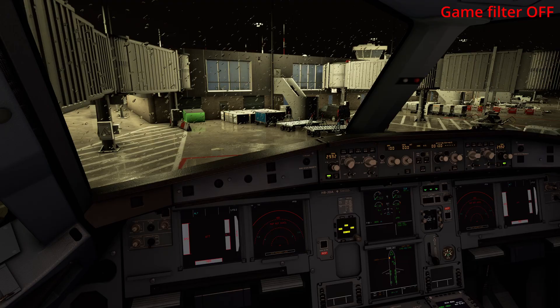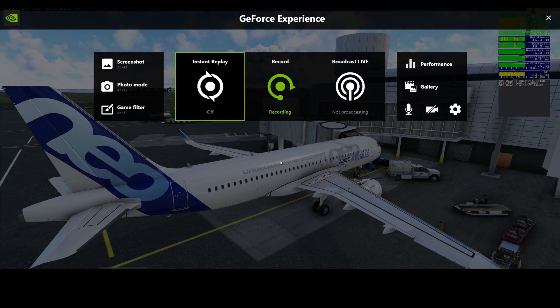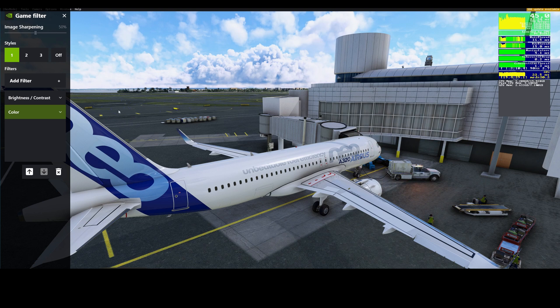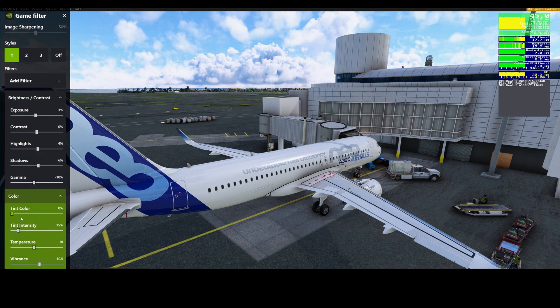To bring up the NVIDIA overlay, you press Alt+Z, then click on the game filter button. Here are my settings — these are the only two things that I'm changing, and as you can see it makes a world of difference in the way my sim looks.